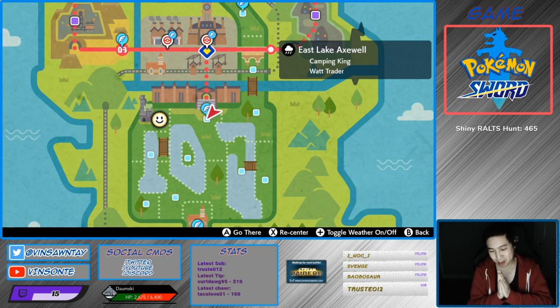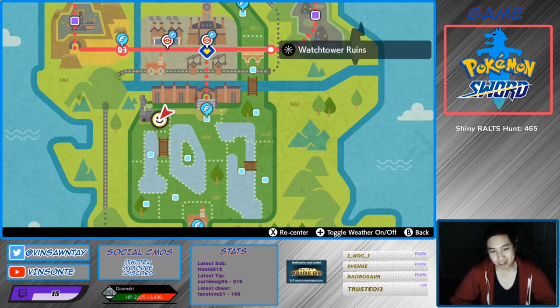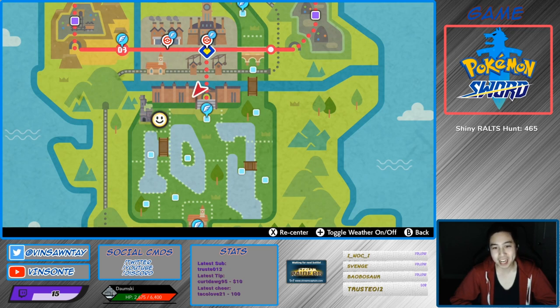Alright, so Trevenant, the grass-ghost Pokémon, only spawns in two dens. But the one that has a hidden ability is den six, and den six is near the watchtower where you see where I'm currently at. I'm gonna show you where it is.